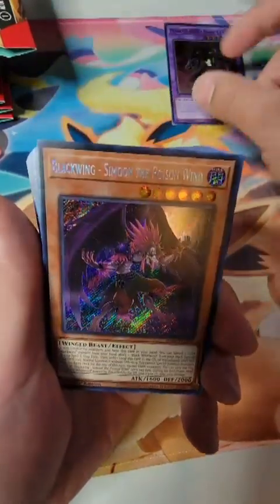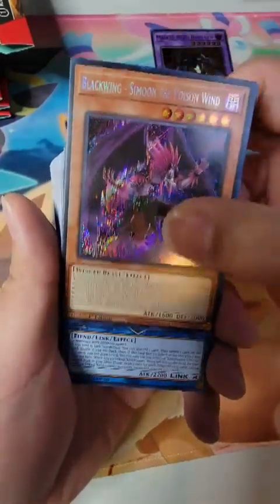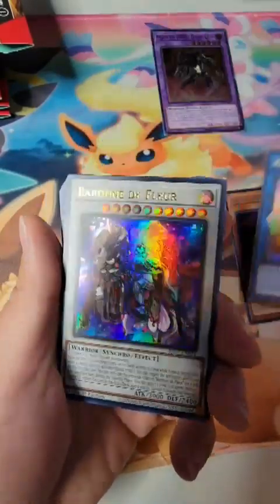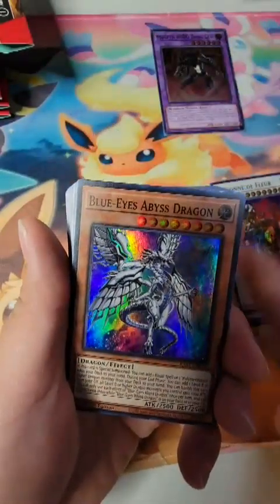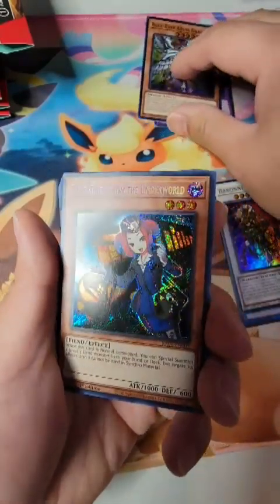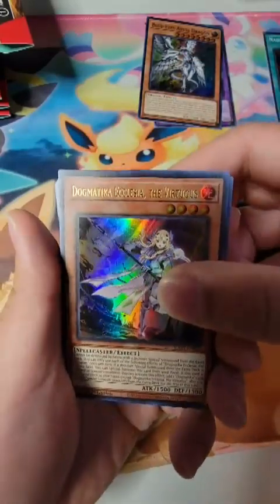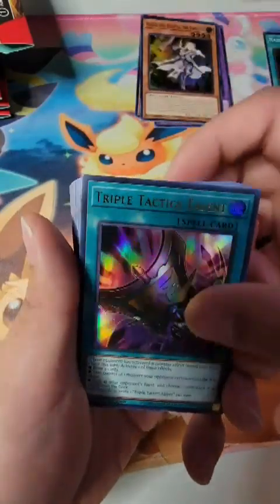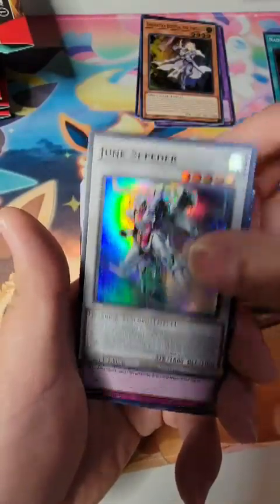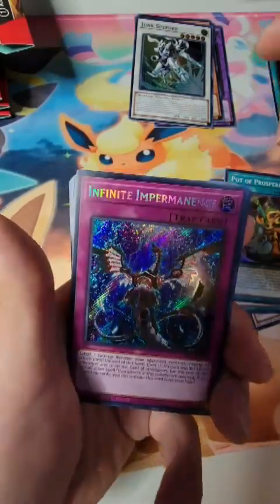Let's start cracking and see what we get. Is this a Secret Rare? Black Wings — Simone the Poison Wind. Ultra Rare — Nightmare Unicorn. Ultra — Baron the Floor, nice. Blue-Eyes Abyss Dragon. Nadir Servant — Tour Guide Secret. Dogmatic — so another Ultra. Triple Tactics, Pot of Prosperity standard, Super Junk Speeder, Infinite Impermanence — Secret Rare.